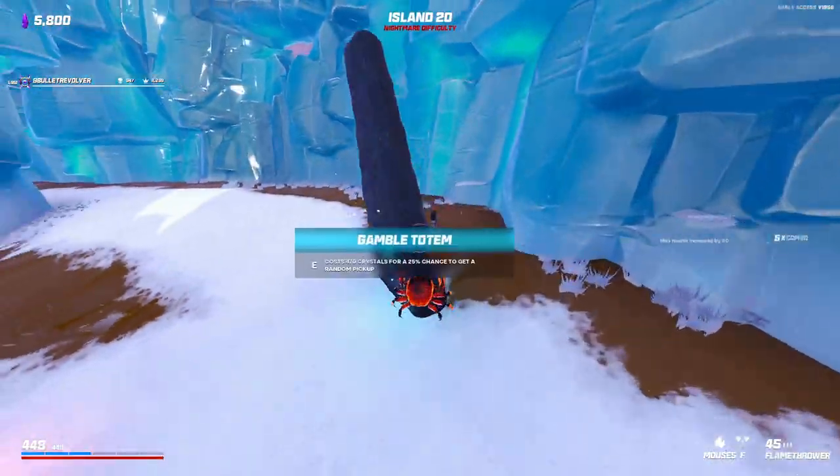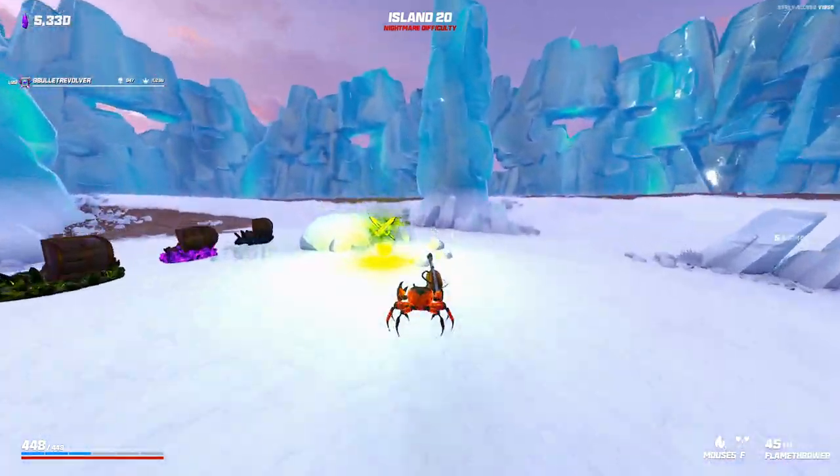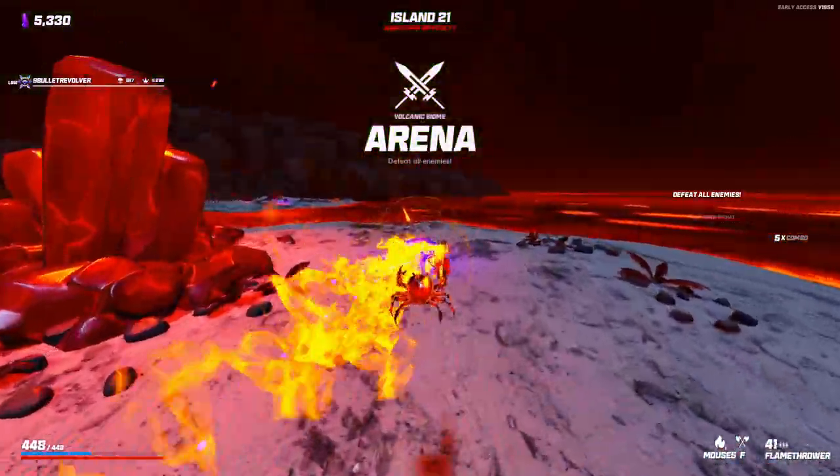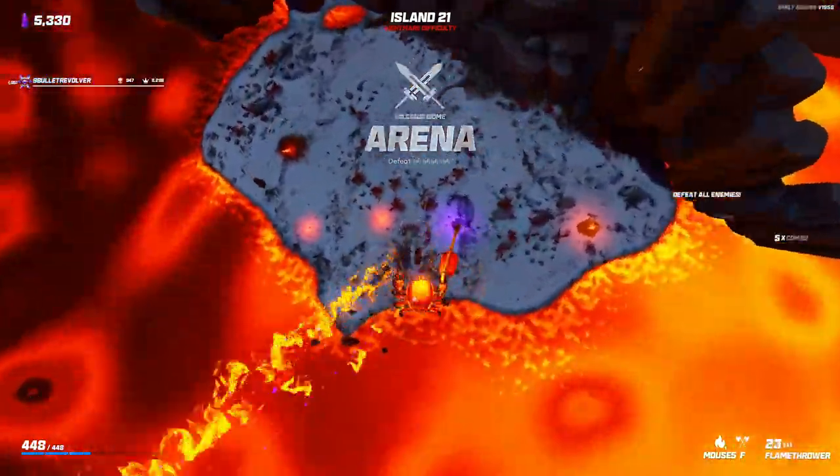I'm going to hit this Gamble Totem because I just like hitting it every so often. If I get a perk, then it's like a 470-crystal perk — that's pretty cheap. If I don't, 400 crystals is nothing, I make that back no problem.